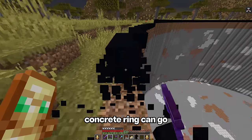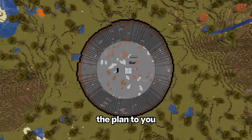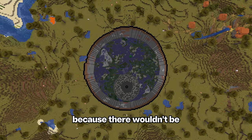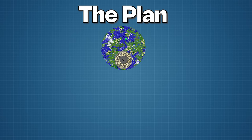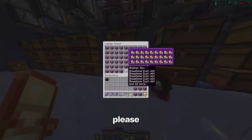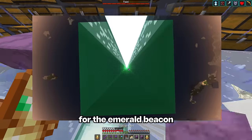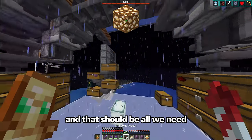First of all, this concrete ring can go. Now I need to explain the plan to you. If we were to just place the maps right now, it would look pretty bad because there wouldn't be any light. I might have a solution to fix this, but it's going to require about five shulker boxes full of glowstone. Back when I AFK'd for 30 hours to get the emeralds for the emerald beacon, I also made sure to save all the glowstone from the witches, and that should be all we need.